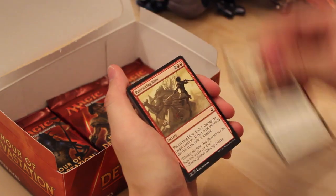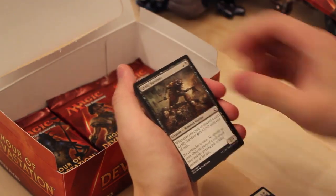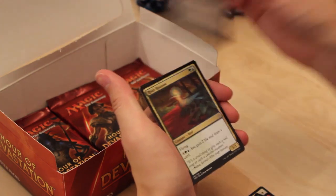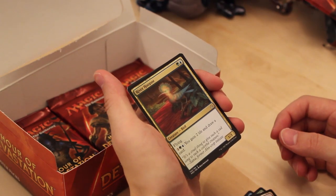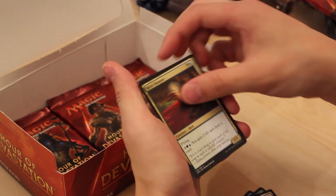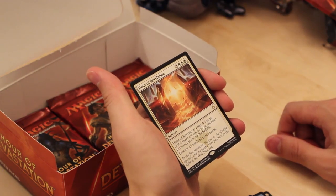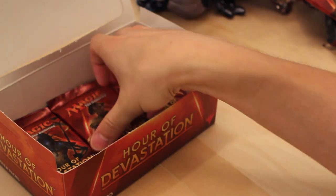Active Heroism. Puncturing Blow. Proven Combatant. Ambuscade. Grizzly Survivor. Bitterblade Sharpshooters. Crash Through. Alcatra's Avenger. Strategic Planning. Desert of the Glorified. River — sweet card: 1/3 for 2 with Flying, pay five to gain two life and draw a card. Desert's Hold. Eternal of Harsh Truths. Power of Revelation — destroy all non-land permanents, cool idea.